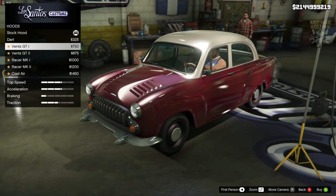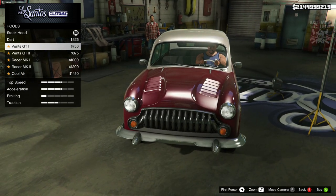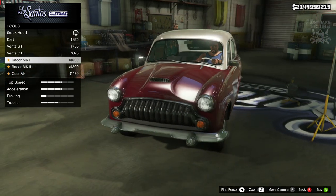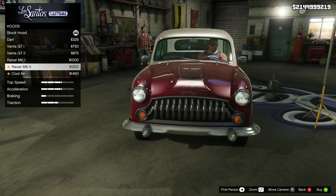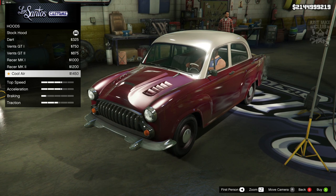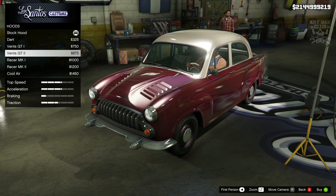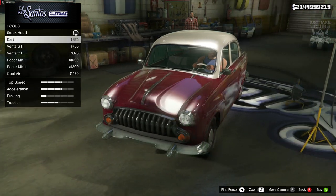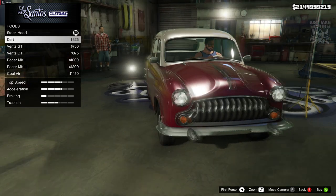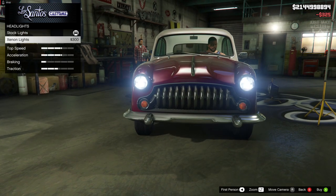Moving to the hood — we've got vents, which look a bit out of place since this isn't a performance car. Race Mark One looks alright, Mark Two looks pretty good too. The cool air looks a bit out of place as well. I'm not going to get any of the performance-looking hoods because it just looks weird. I'm going to keep the chrome theme going and get the Dart — it looks pretty good.